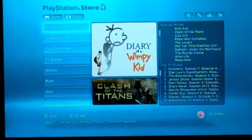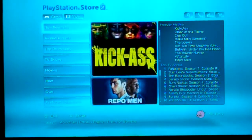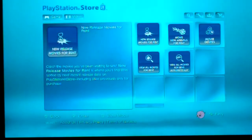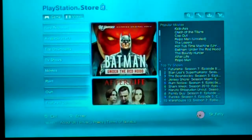Where it shows TV shows you can download, available in HD, top downloads, TV shows, and Movies. You can rent or you can buy to own. So under Rent you can pick videos that you can rent, which is pretty neat.